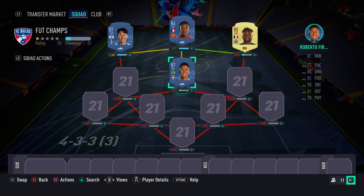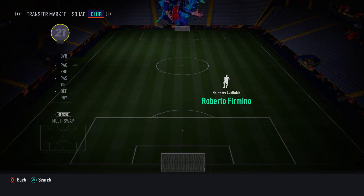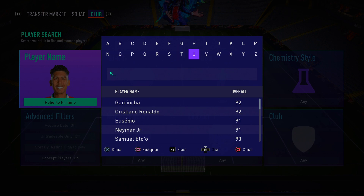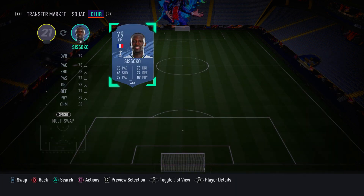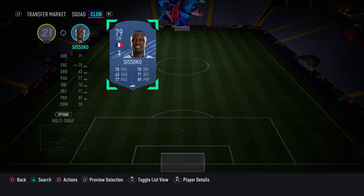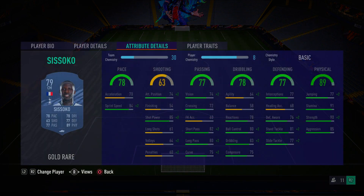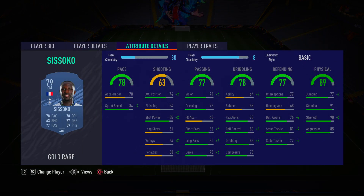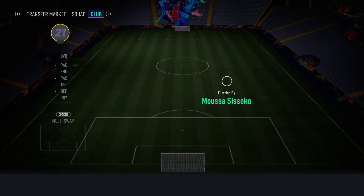In the left CDM position we have another Frenchman and another Spurs player — Moussa Sissoko. Just a tank in midfield. He runs and controls that midfield, super strong, very good defensively, pacey too. Absolutely overpowered in the game — make sure you go ahead and get him.